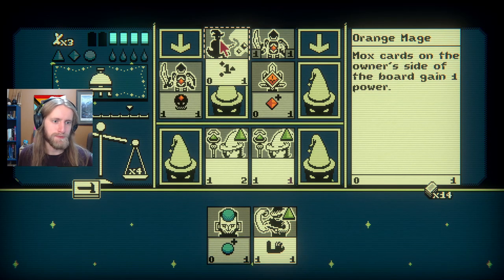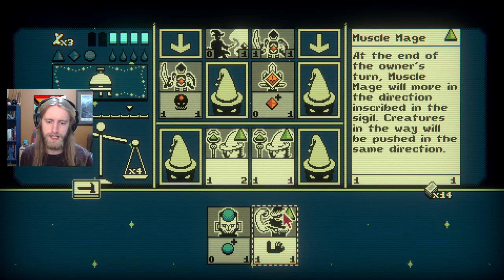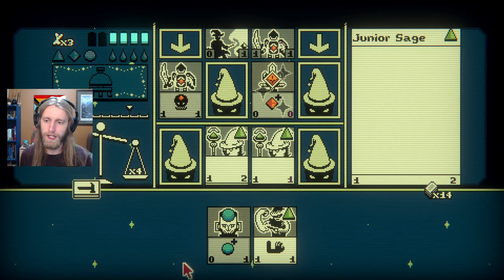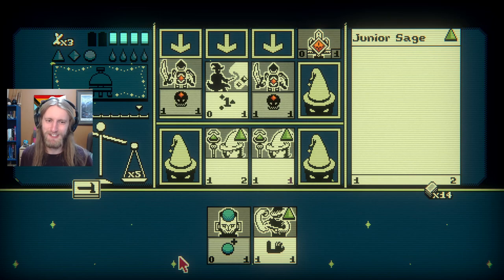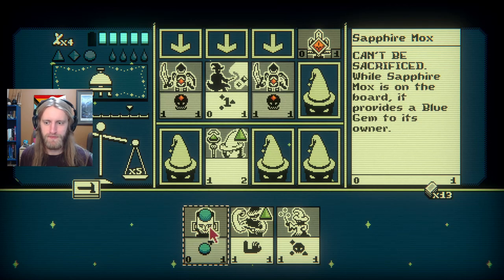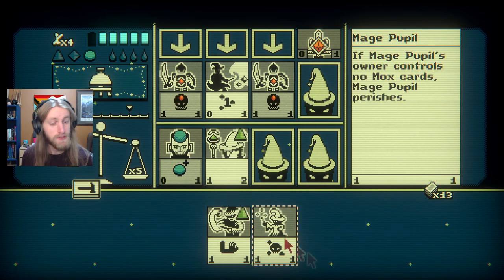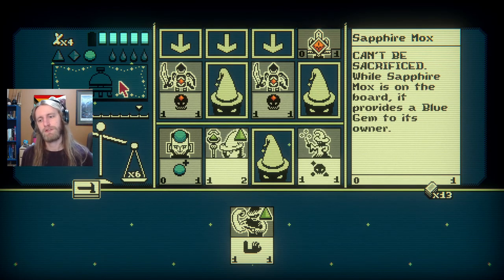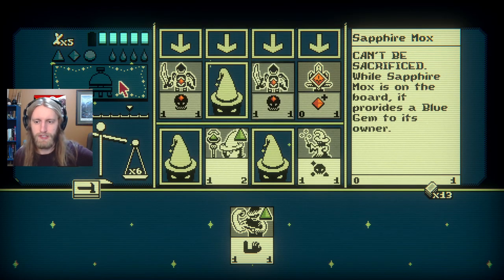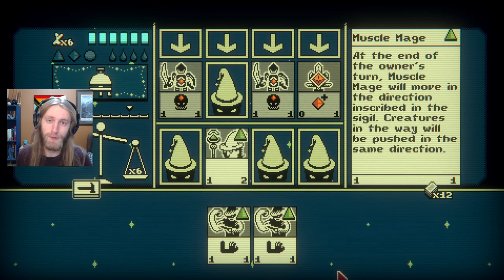Endless supply here — that's not exactly what we're looking for. I can sacrifice one of them though. Less damage is always nice. Mox cards on the owner's side gain one power. Shun Maddox, we're about to destroy it. And I have no green gems left. Guess this is just where we sit for the moment. I need to deal two damage — that's not happening this turn. I can kill you, get one damage through — might be enough. Oh, and we have no Mox, so you die.